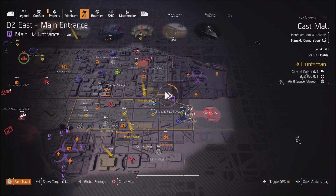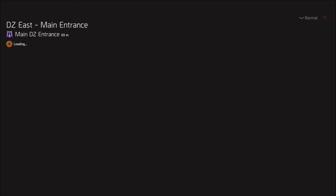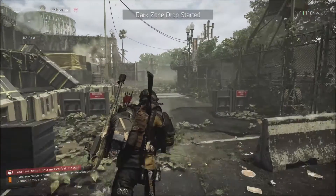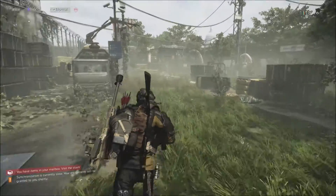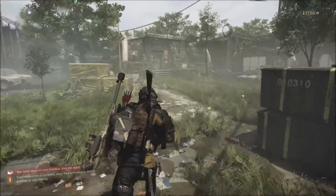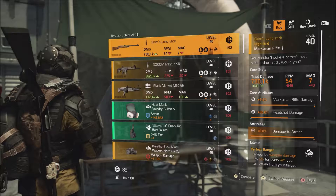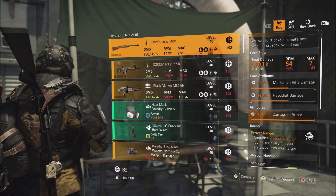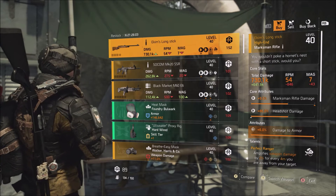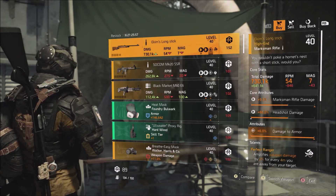The final DZ on the list is DZ East — this one takes the longest to get to the vendor because you have to run all the way up front. You can fast travel to the main checkpoint, but either way it's about the same amount of time. She'll be up here on the right. This week she's selling Ekrem's Long Stick — this is perfect Ranger and it has max damage to armor on it. I would recommend picking this one up; you can max out headshot damage and make a marksman rifle build, or farm loot allocation areas to find a better one.